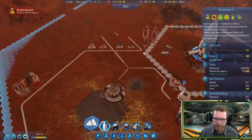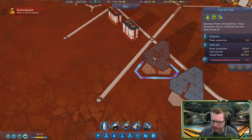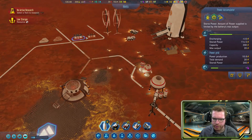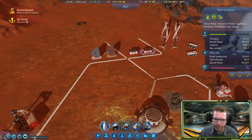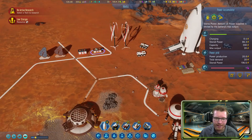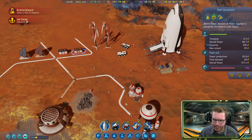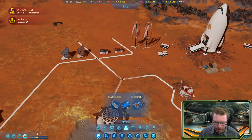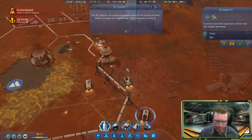During the daytime with solar panels active, we're really underpowered. During the night we only have wind turbines running and we're leaking charge. Even during daytime we can barely break even — that means we need to expand power production again. We'll build another set of turbines.